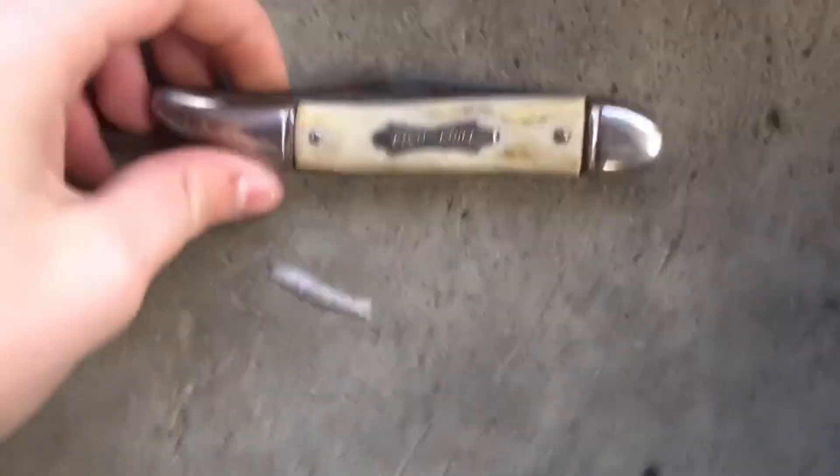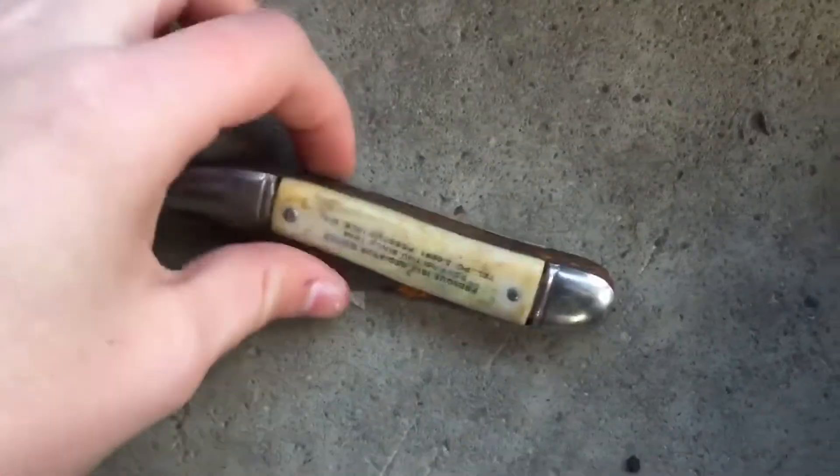My mom just got home and we have a bunch of other stuff. There's a knife — look at this thing, it's cool. It has a fish design on it and the press-button still works. Alright guys, that's gonna do it for this video today — hope you enjoyed it! If you did, please remember to leave a sub. You guys mean so much to me and I'll see you guys in the next one.